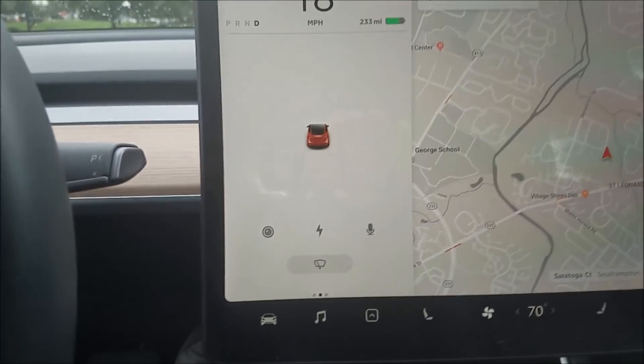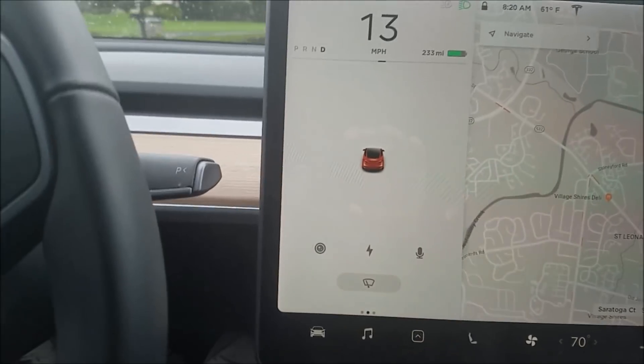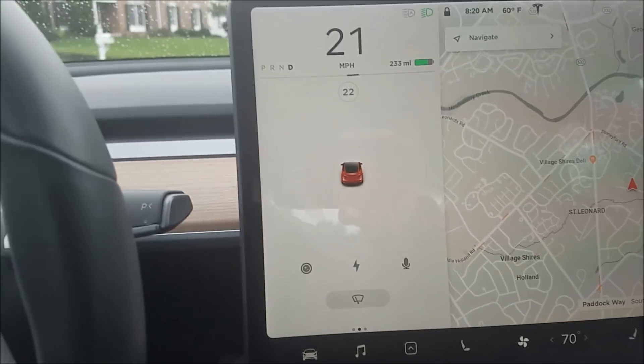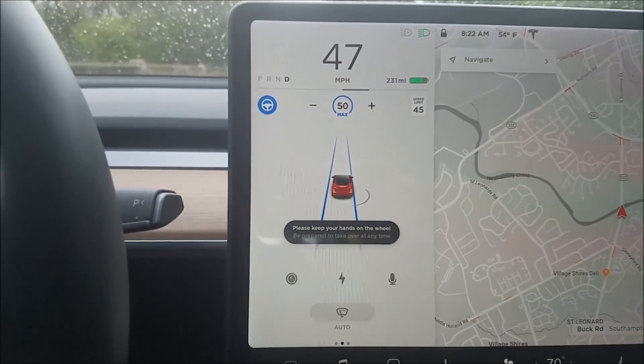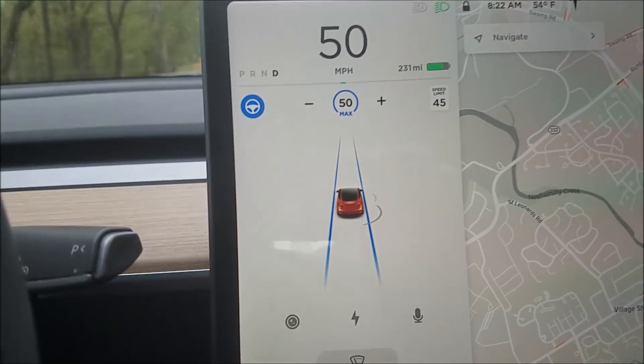Hey everyone, just got V9 — I'm gonna do my first test drive with it and show you all the new features, primarily the navigation and the display of cars around the vehicle. See how this area has changed in V9 — it identifies cars, trucks, and different vehicles. The lines are much more narrow, substantially. Really big difference in how narrow the lines are.